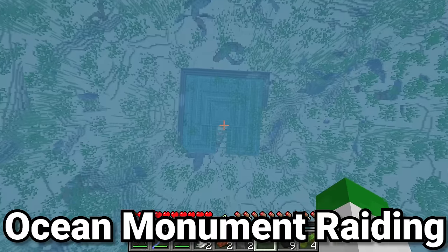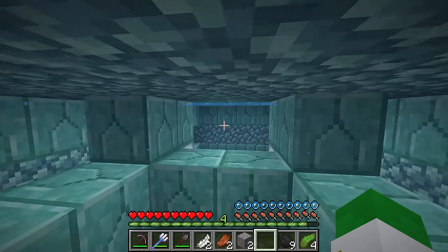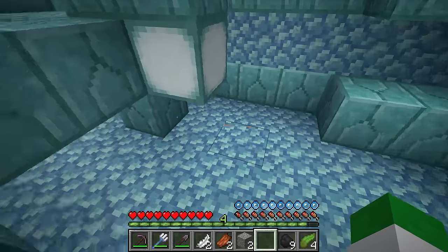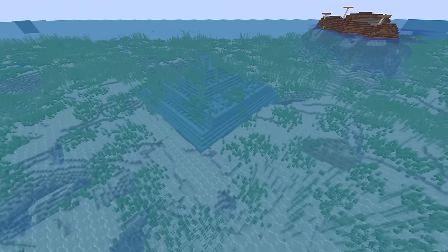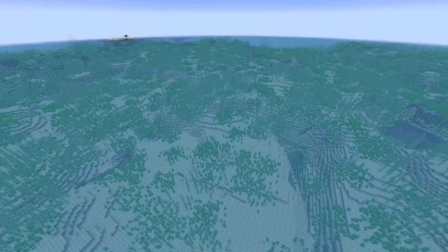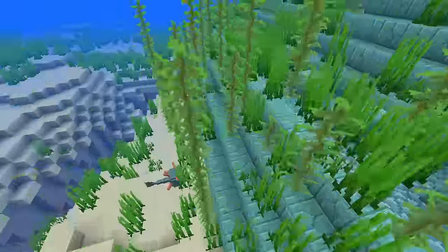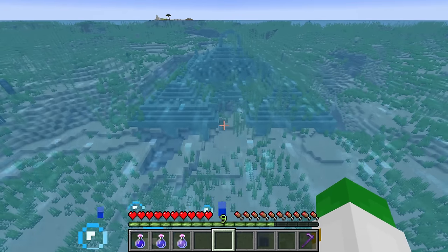Now onto the most important and oldest ocean structure: the underwater temple, guardian temple, ocean monument - whatever you want to call it. I've actually made a full guide on raiding the ocean monument, linked on screen. It only generates in the deep ocean variants, which makes sense given how big it is. Ocean monuments always generate at the same height; you can see where it's cut deeply into stone on the side to generate without looking weird, and the prismarine legs beneath it are whatever length is needed to look stable.